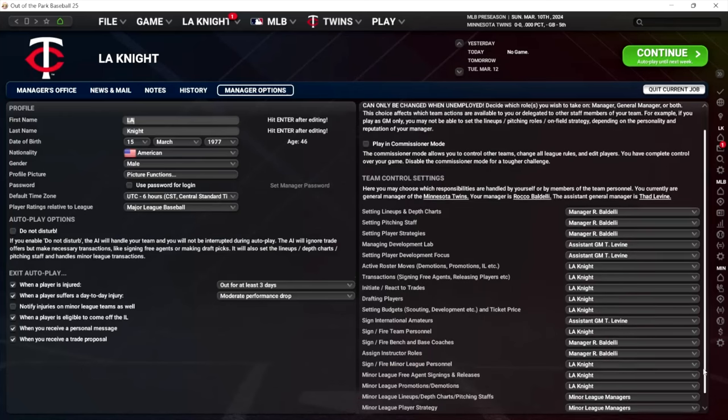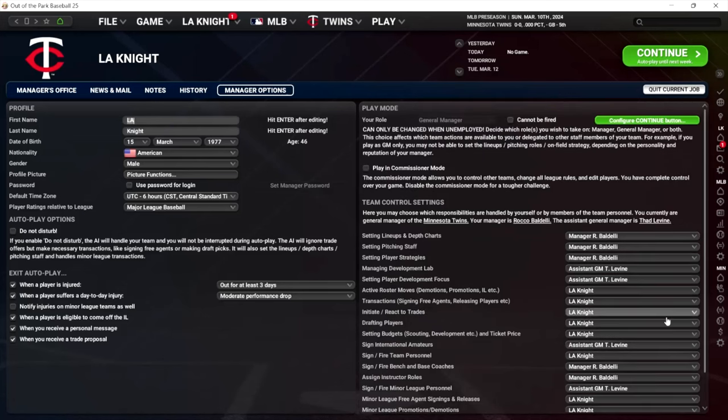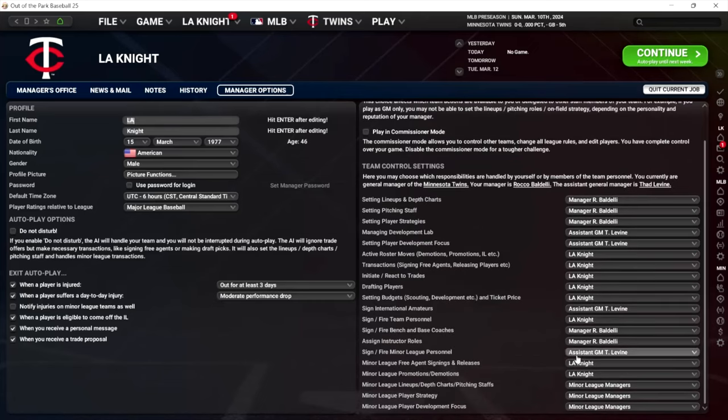Sign and fire minor league personnel can be really important for your organization. Having the right coaches in the minor leagues helps with player development and helps your prospects develop, which is really important for the long-term health of your organization. But if you're just playing your first sim, let your assistant GM do that and then come back to it. This is probably one of the more important ones to eventually come back to.